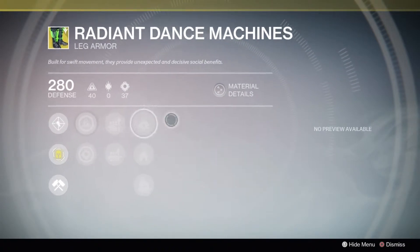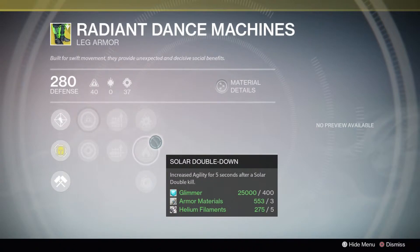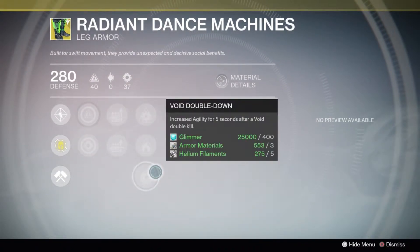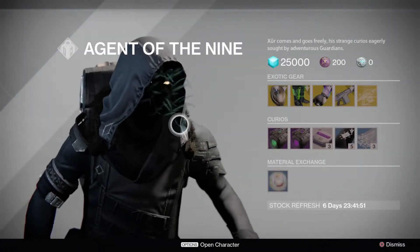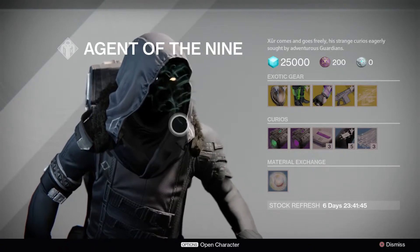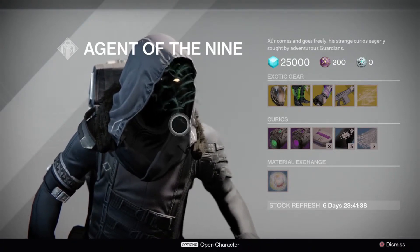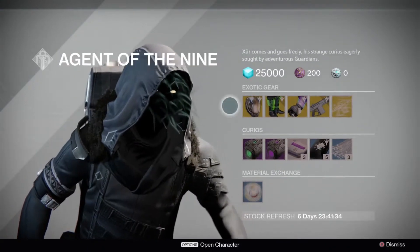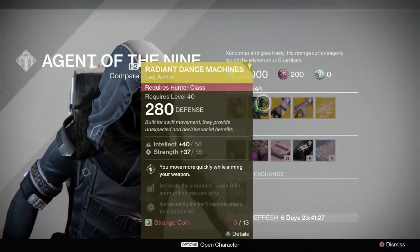Bungie did say they were going to be tweaking some of the older exotics to fit in with Year Two, so for the Radiant Dance Machines we have Arc, Solar, and Void Double Down — which gives you increased agility for five seconds after a void double kill, solar double kill, or arc double kill. That could actually be quite useful considering you can get so many double kills using those designated elements. In PvE it's going to be a lot more accessible — in PvP it's more difficult due to restrictions on elemental weapons, so these are more designed for PvE. If you just want the increased aim speed then use them in PvP.